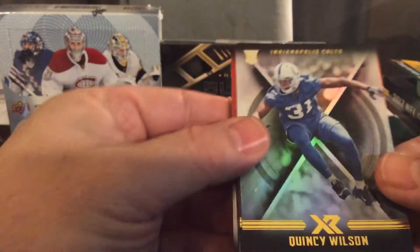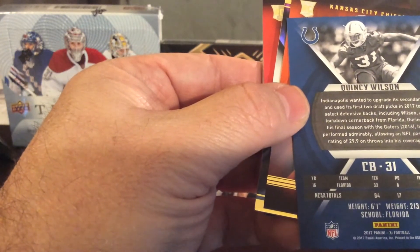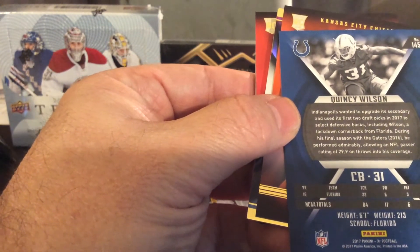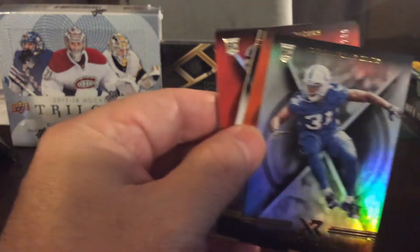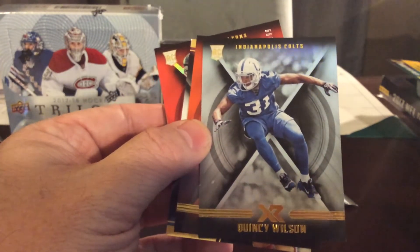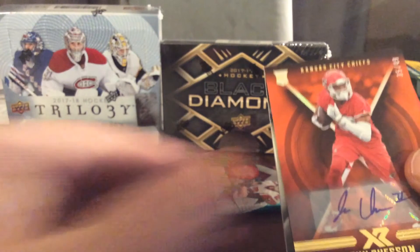I'm going to flip it over just to make sure — this is your base card, Quincy Wilson. Let's turn this over — 145. One through 100 is your base card range, so since it's 145 that must be a rookie card. Yep, up there in the corner — that is a rookie card. So you got your Quincy Wilson, Indianapolis Colts rookie card. That's going to be a hit for the Indianapolis Colts.